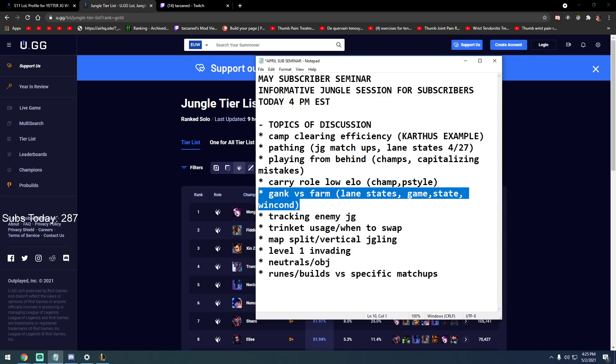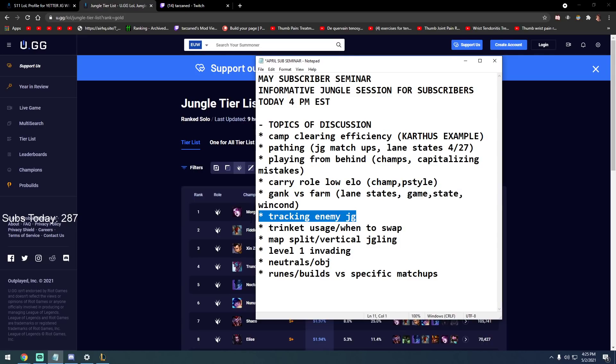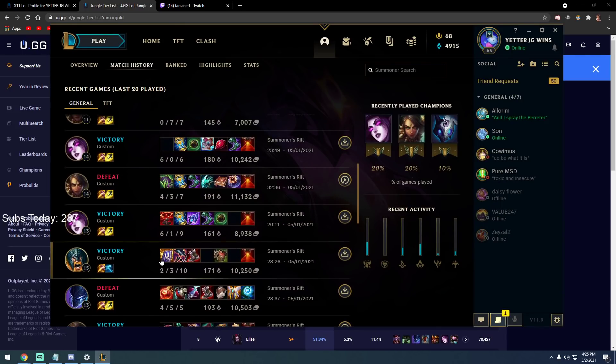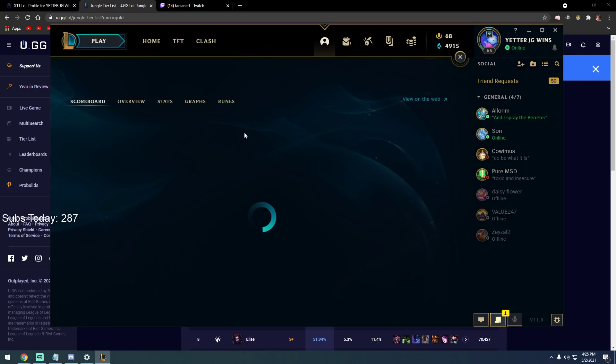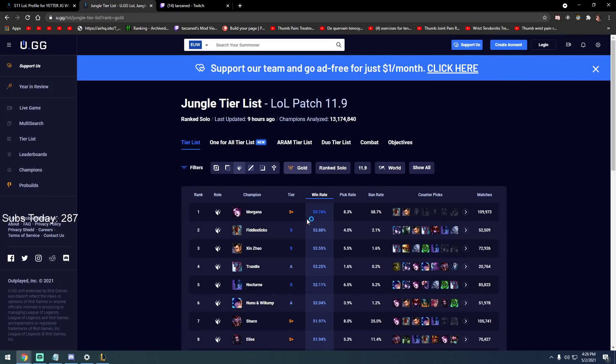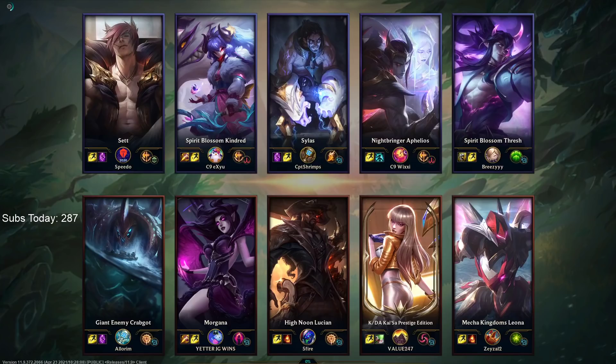Tracking the enemy jungler — this is pretty easy to do but team-dependent based on wards. You can use a scrim game as an example. You have to know how these champions path. Kindred: she's forced to start a buff every single time. She can't solo Wolves, she can't solo Raptors — she will always solo a buff.